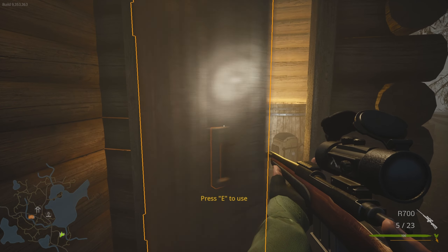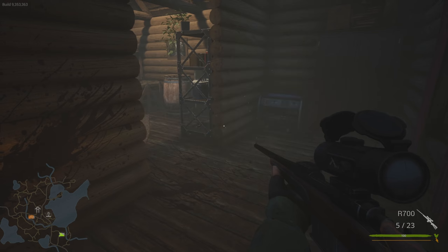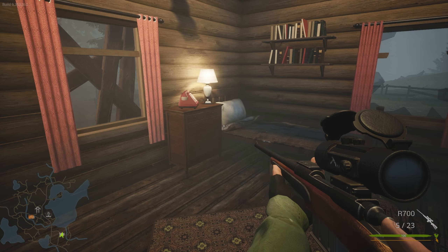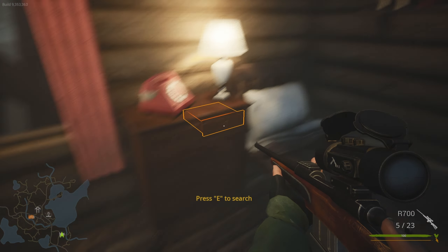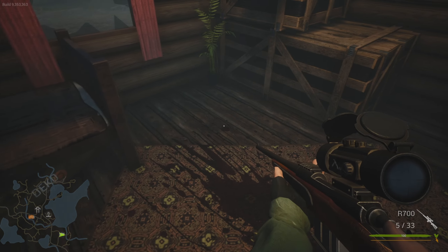All right, let's get inside this ranger station — I think this is what it is. Uh-oh. Well, something bad happened here. I don't think the ranger survived. Did he leave anything for us though? We got a safe — do we have a code somewhere?